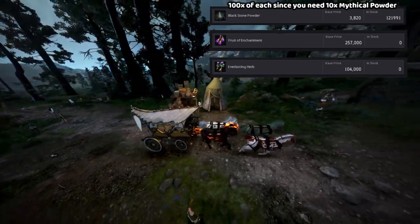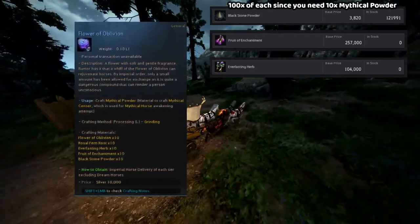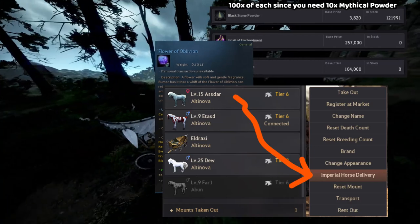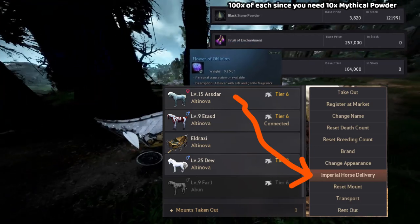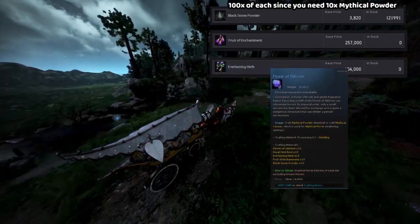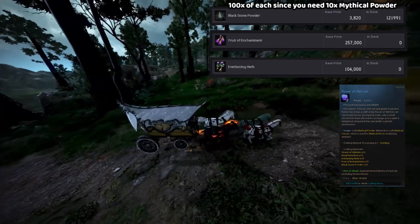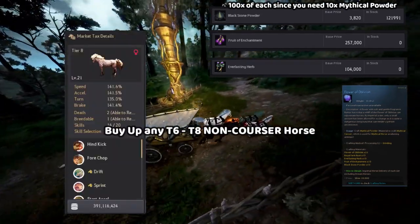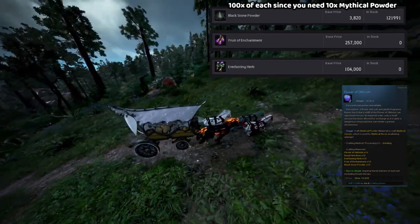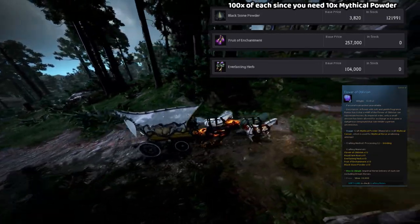The Flower of Oblivion is only obtained by Imperial Horse Delivery of a level 15 horse and above. They'll be increasing the amount of this one in upcoming patches, so watch out for that and hold on to your level 15-plus horses until the patch releases. What I normally do is wait for someone to sell one on the market, buy it, and then Imperial it. Easy peasy. You don't have to train these horses if you don't want to, since a lot of people are concerned about opportunity cost.